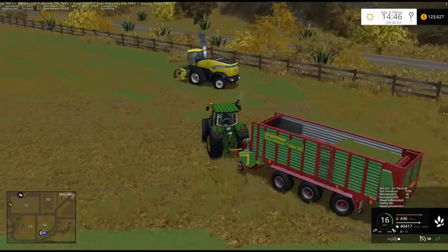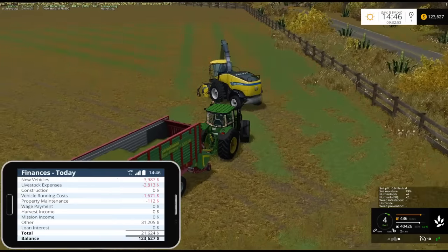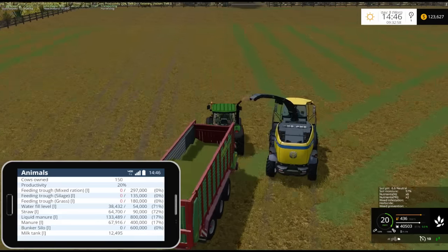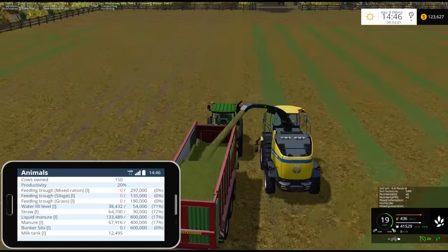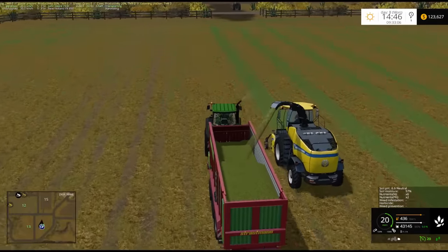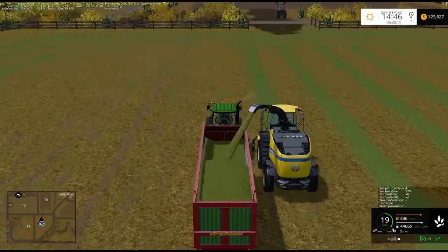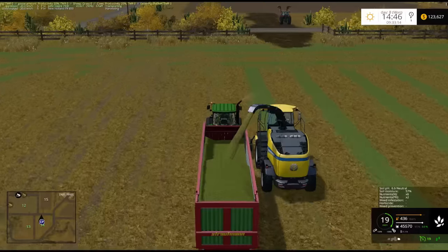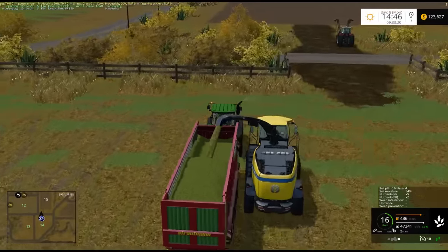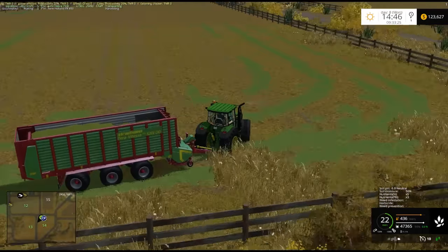Why is our cow productivity so low? That doesn't make any sense. Chickens, cows — 20%. They don't have any TMR! That would do it. So because they don't have TMR — they have everything else it looks like, but no TMR — that's why their productivity is so low. I think we may have some TMR at the cow location still, from the TMR mixer. So what I'll do is I will take this over to the bunker, and that'll give me a chance to check out whether they have TMR there or not.